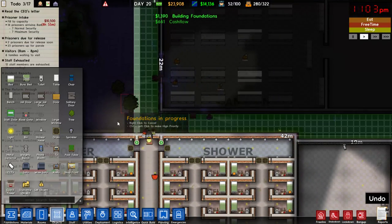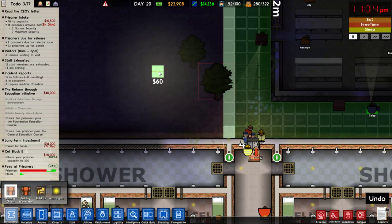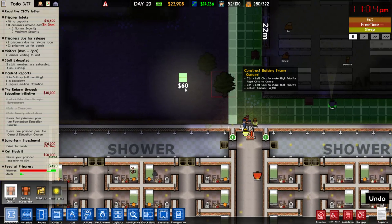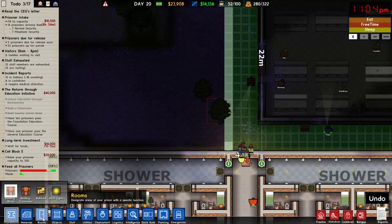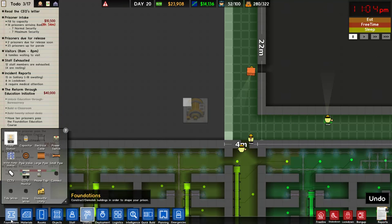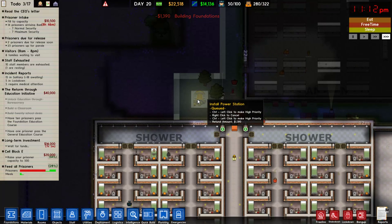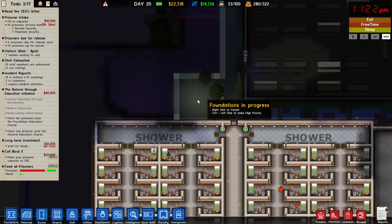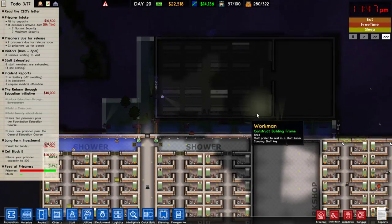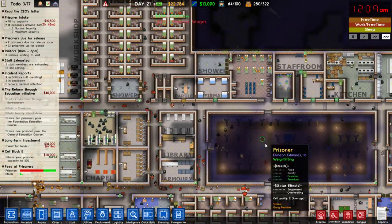I should probably cancel — are you kidding me? Going into object mode and right-clicking the object cancels the entire foundation as well? This is gonna be a whole episode of bitching. Now I don't know where the object is, so I can't map this out the way I want. Why did they decide to do that? You right-click one thing, it cancels everything. If I'm in object mode and I right-click, it cancels everything. If I'm not in object mode and I right-click, it only cancels that one. Which makes about zero sense.